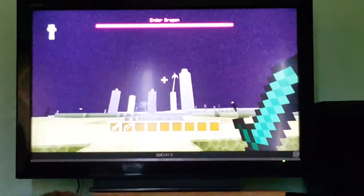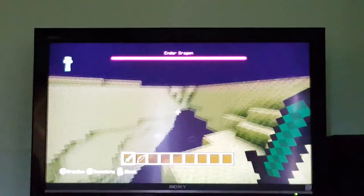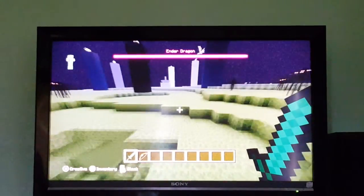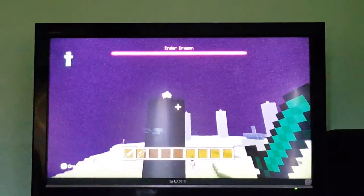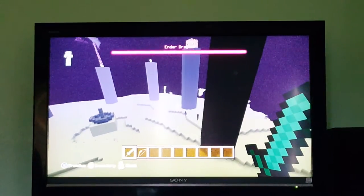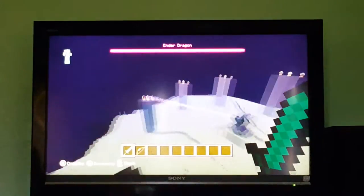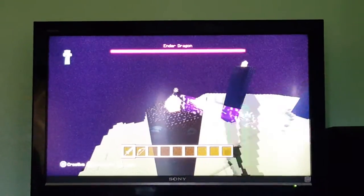Here's what the End looks like — you can barely see anything. And here are the endermen. This is the dragon flying around. These are the towers that you destroy so the Ender Dragon can't get health back. Once you destroy all of those, you can kill it.